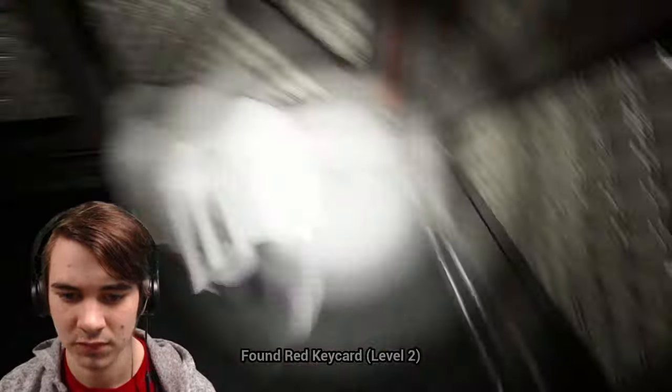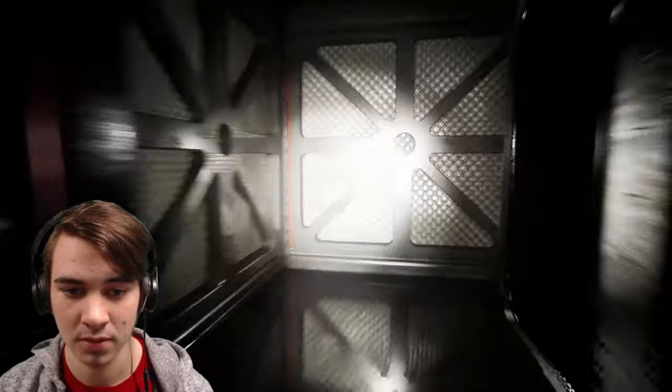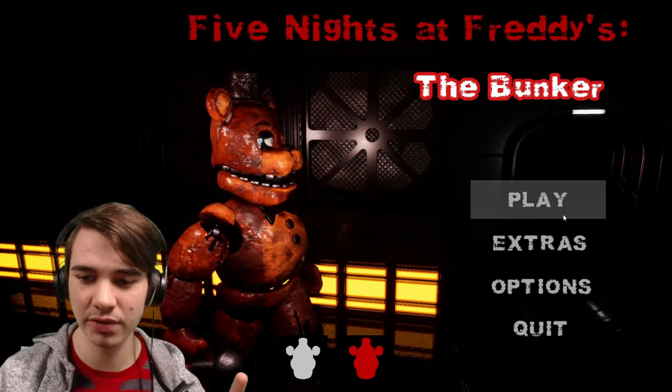Keycard's right here, nice. Red keycard, and let's dip out of here. Oh crap, oh crap. Ooh, he was back there. I think he was right past that door. Oh crap. We've made it out, hopefully. Yes, alright, we have. Nice. So that is Withered Freddy done.